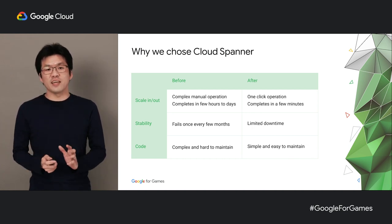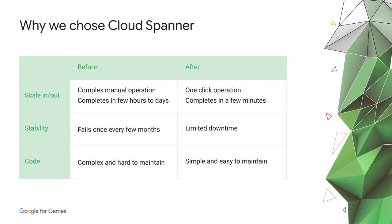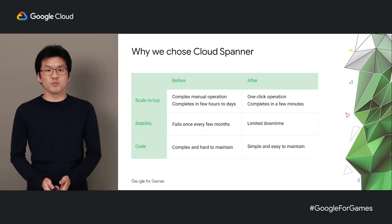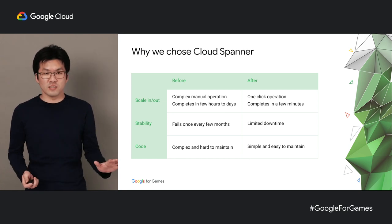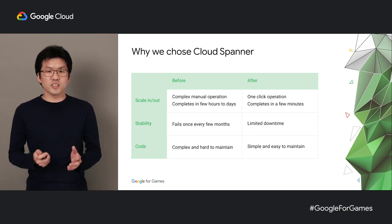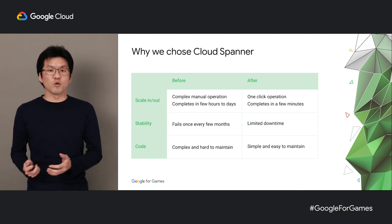So I could confidently say stability has been good. The third reason we chose Spanner was so we could write more readable and maintainable code. Previously, when we had to write code for sharded databases, our code had to be infrastructure-aware, which made it hard to read and maintain. One example of this would be distributed transactions, where you have to make transactions across different shards. This was hard to understand, and it was even harder to debug, especially for the parts where we had to roll back.